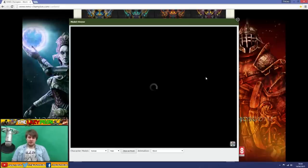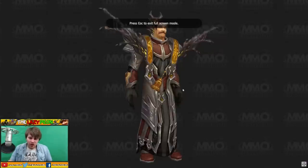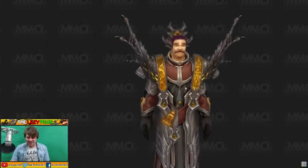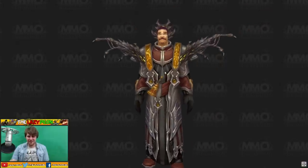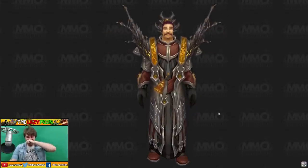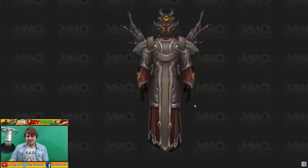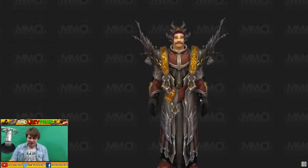Priest — come on, priests always have good sets. Mythic Priest. What the fuck — what the fuck are those shoulders?! It looks like they've cut off some kind of bird's feet and attached them to the shoulders for some reason, but they're still alive somehow. What the fuck! I don't know what to say — that's fucking bad. I don't like that at all. The robes are okay, but the shoulders — what are they thinking? If you can imagine him running, it's going to look like he's got four arms.